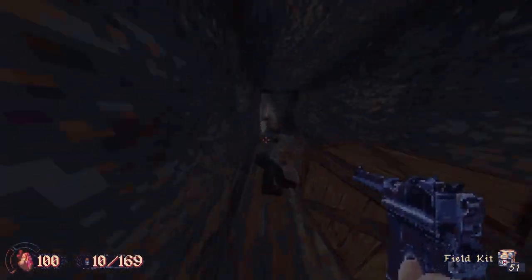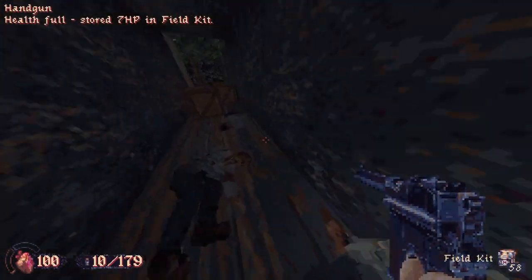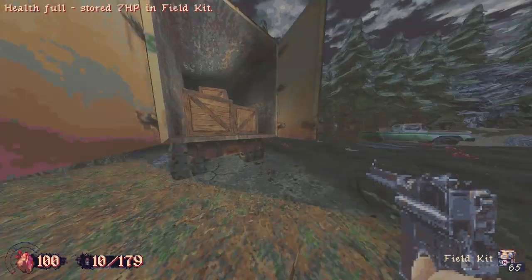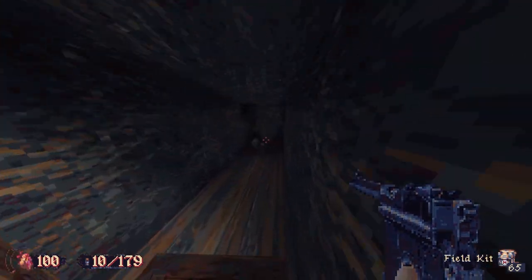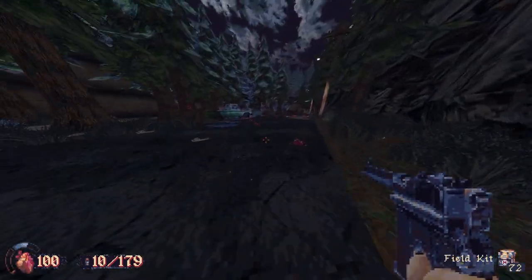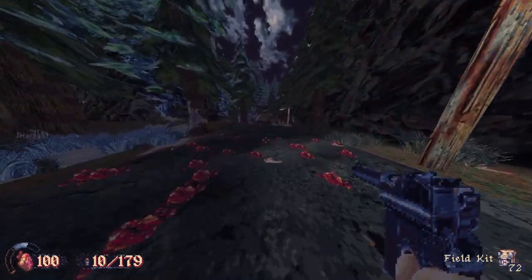The key to Cultic and having enough supplies is exploration. If you don't look around, you might find yourself strapped for ammo or health. This doesn't necessarily mean secret hunting, although that does help quite a bit — just keeping an eye out on the environment and checking little nooks and crannies will aid you significantly.